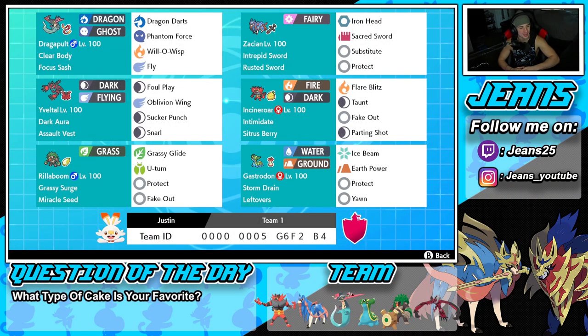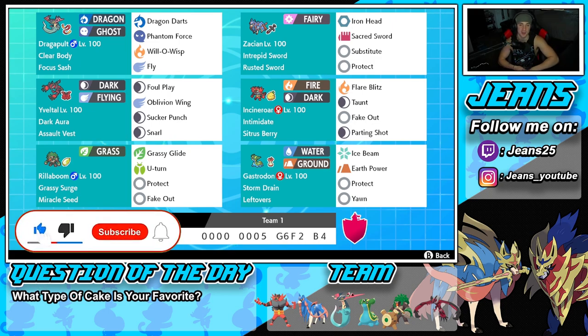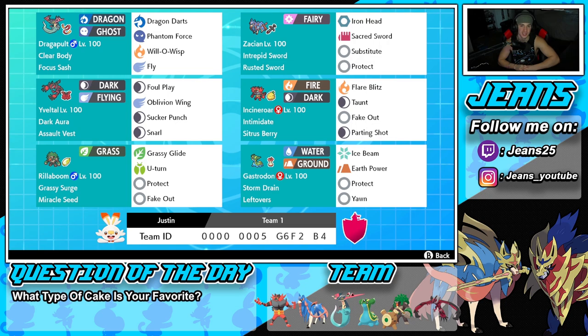What's going on YouTube, Jeans here, hope you guys are having an amazing day. Today we are back yet again bringing you guys some more competitive ranked double battles for Pokémon Sword and Shield. In today's video we got ourselves a solid team to showcase — another Zacian and Yveltal team, but this time featuring one of my favorite Pokémon: Dragapult. A huge shout out to everybody — we just hit 12k subscribers, that's a huge milestone!